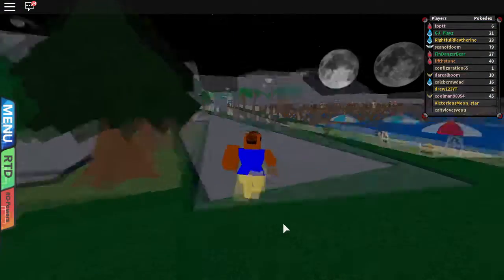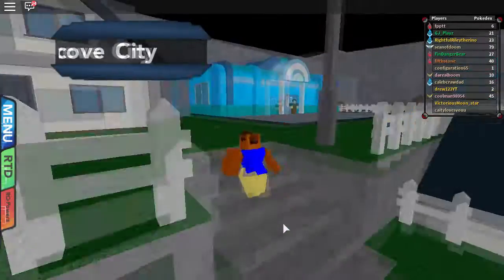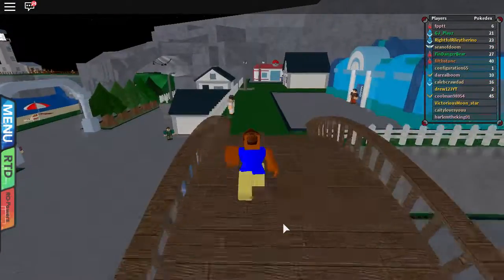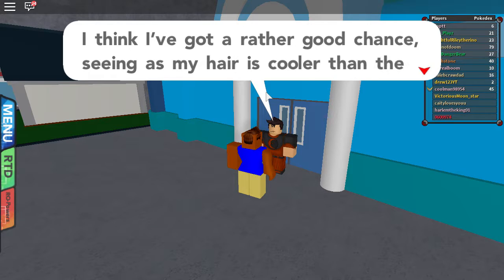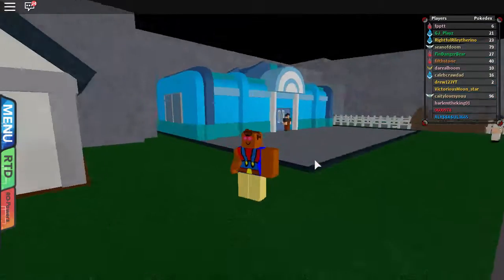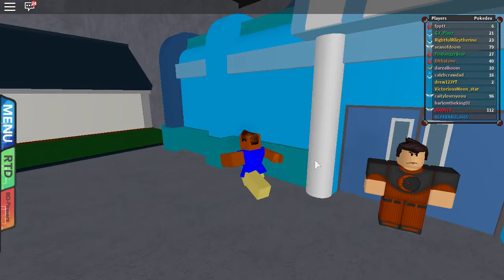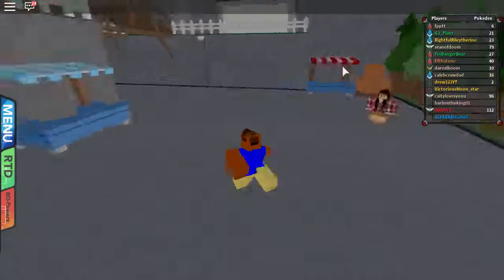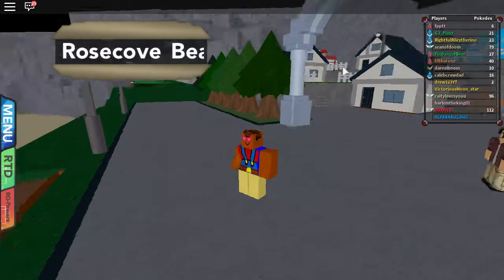Let's just explore and see what we can do here. There's another area down there blocked by a Team Eclipse member. This looks like the gym, but we cannot enter right now. The Team Eclipse member says: 'If I do a good enough job guarding, I may get my promotion. I think I've got a rather good chance, seeing as my hair is cooler than the other guys anyways.' Okay guys, that's gonna end off the video for today. Hopefully next time we'll actually be able to battle the gym leader, but I'm pretty sure going over there will trigger a huge Team Eclipse event that we won't be able to fit in this episode. That's gonna end off the video - if you enjoyed, make sure to leave a like, comment, and subscribe. I'll see you guys in the next video, bye!